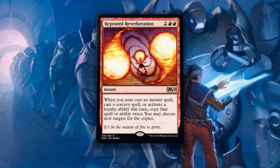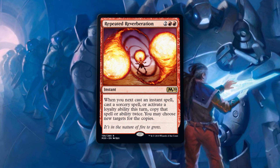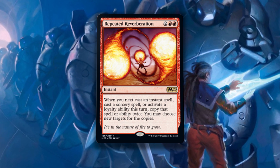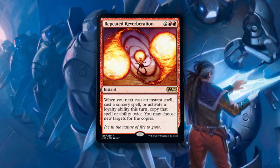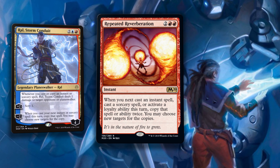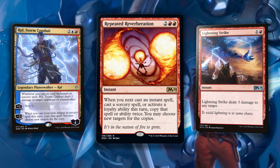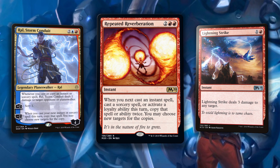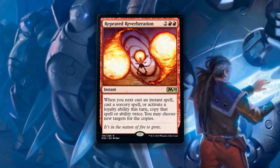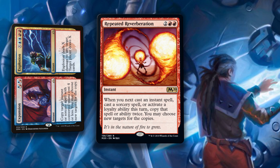Repeated Reverberation is two of anything and two red for an instant. When you next cast an instant spell, cast a sorcery spell, or activate a loyalty ability this turn, copy that spell or ability twice — you may choose new targets for the copies. And you can copy loyalty abilities? What a strong card — four mana, instant speed, this is seriously pushed. Everyone's talking about this card with Ral, Storm Conduit and his absurd minus-2 ability. You minus 2 Ral, copy Repeated Reverberation, target any burn spell — it gets copied four times, and Ral triggers each of those times. You can kill someone straight away with a combo like that. We've had Phoenix in standard for a while as the premier Izzet deck, but with Ral out and this new Reverberation and Expansion/Explosion, there are enough combos to create a real spell-slinging Izzet deck in standard. I love this so much.